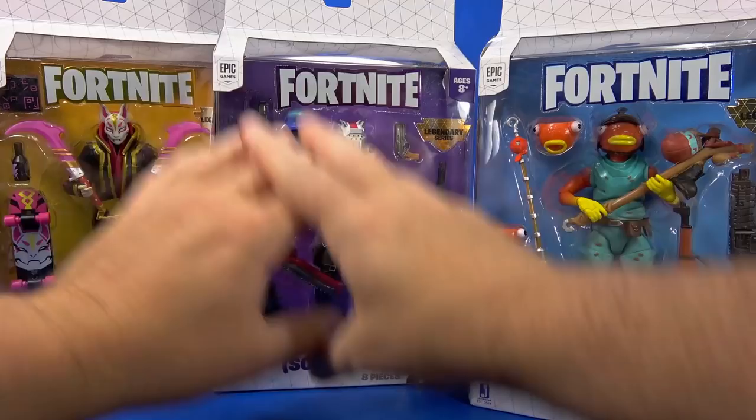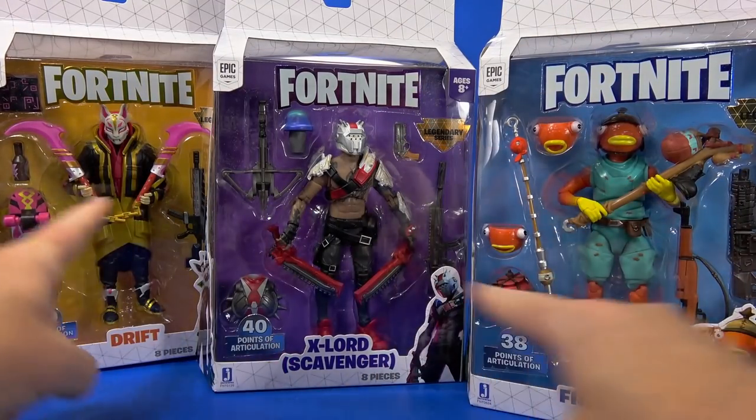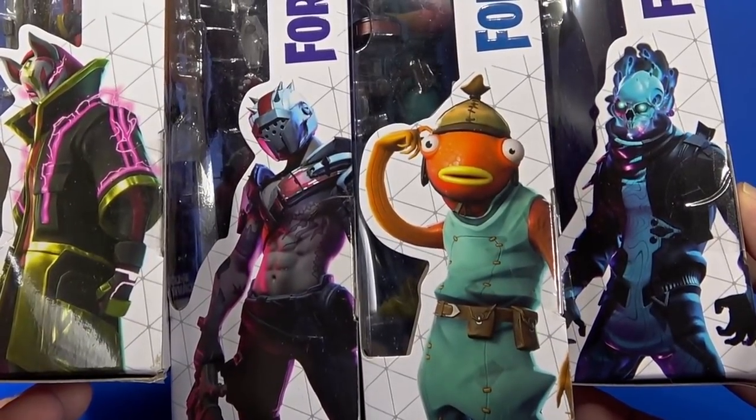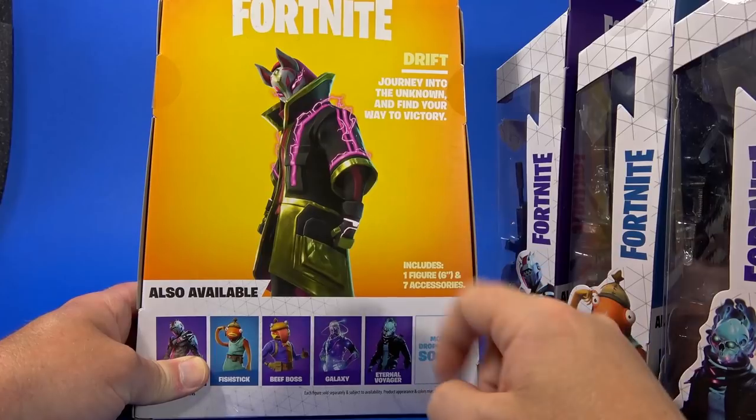Big, nice, open windows lets a lot of sunshine in. You get to see everything that comes with the figures. On the side, artwork from the game. On the back, pretty plain — you get the picture of the character and a small, tiny bio.